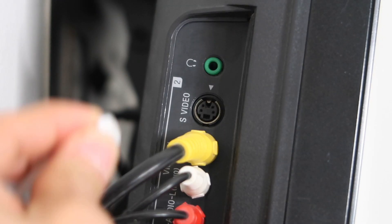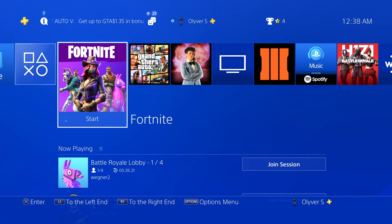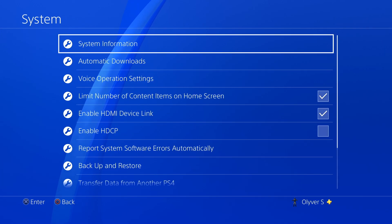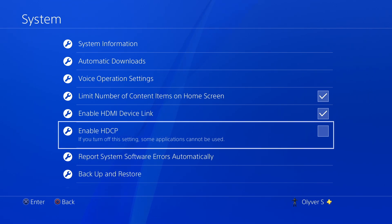And that's how to fix the audio — it's actually pretty easy. Now for the black screen fix: go to Settings, scroll all the way down to System, then go to Enable HDCP and make sure it is NOT checked. No checkmark on that box and that fixes the black screen.